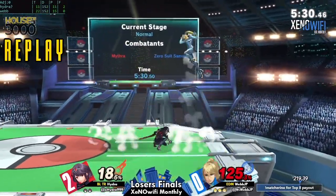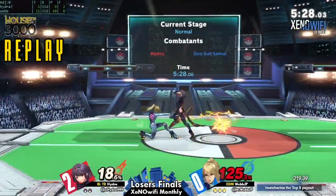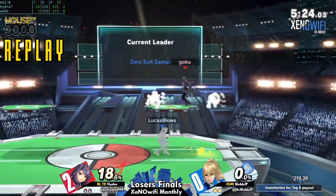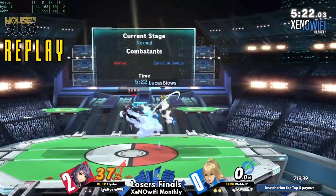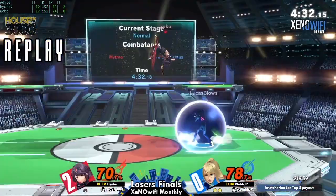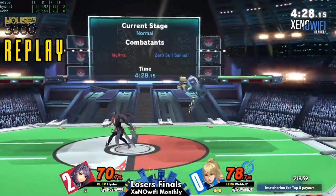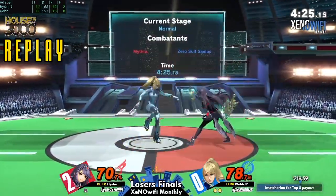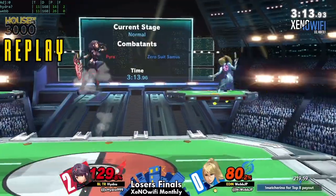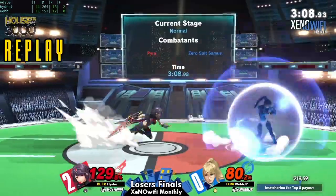I'm banking on Webb to probably stay ZSS for the rest of this set — he has no chances to counterpick. The counterpicks now all belong to Hydra. I can see them just running the whole trip on PS2. Even though these matches have been close, I don't think I've ever feared for Hydra — because this game was close only because Webb got exactly what we saw: he was finally able to find that air flip kick. But other than that, most of the neutral interactions and punish game didn't see any big time where Webb took a huge lead.